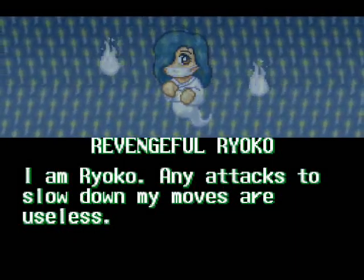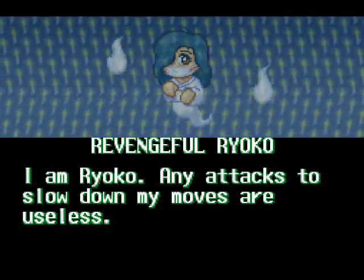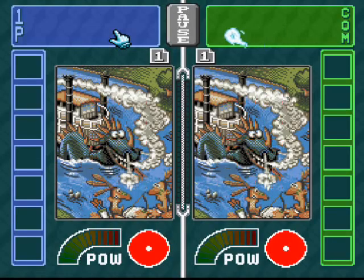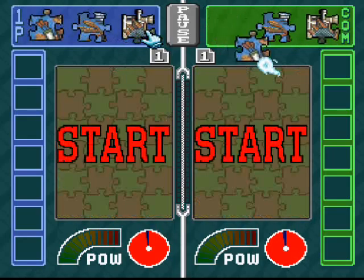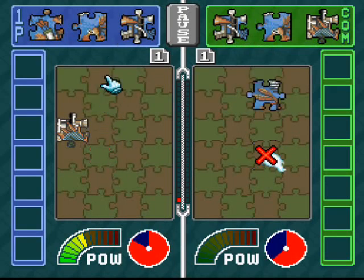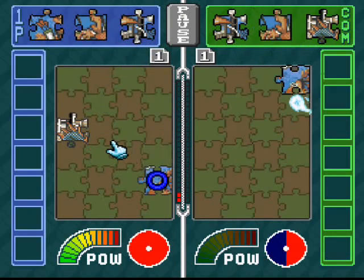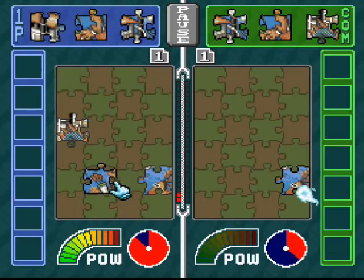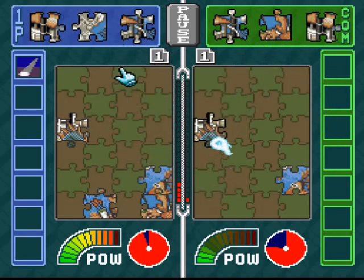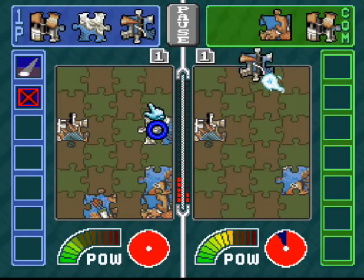Any attacks to slow down her moves are useless and she has a mask on — maybe she was like a nurse in another lifetime or something like that. So yeah, using that thing that slows your opponent down will not work whatsoever. And I pressed the wrong button — that was horrible of me. So yeah, we're putting together a picture of this toon-like dragon here — dragon steamboat, whatever you want to call it. And that goes there, I think.